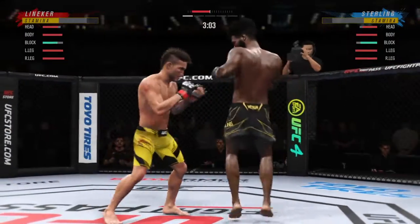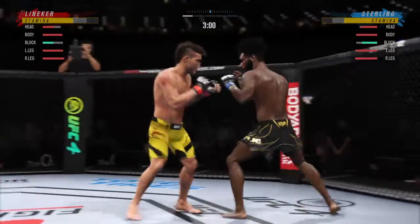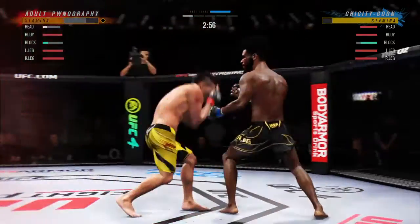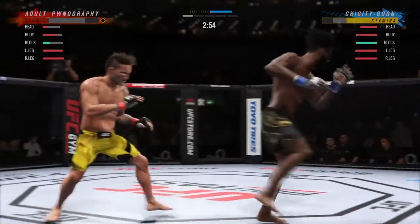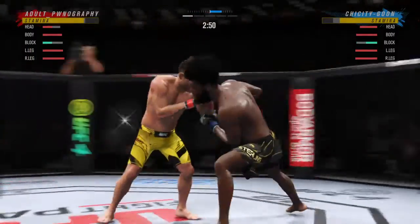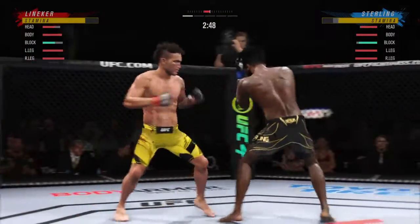Starting to do some really significant damage to the body here. Another strike lands there. Big punch lands over the top. A huge shot finds the target there — great shot lands. Now he's got to go find that follow-up attempt — the kill shot, as they call it, to go and end the fight.